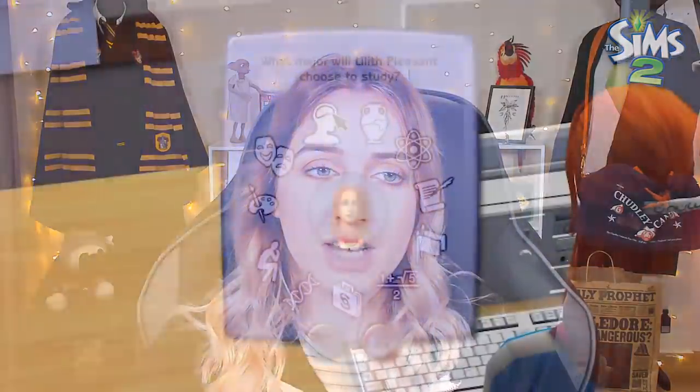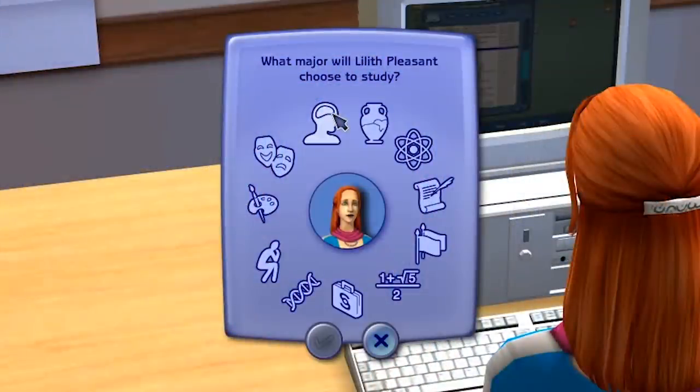Once you're at university, you want to engage with the most boring part — actually learning. You start as an undeclared major, but you can apply for one. The majors available are: art, biology, drama, economics, history, literature, mathematics, philosophy, physics, political science, and psychology. So there's a lot to choose from.